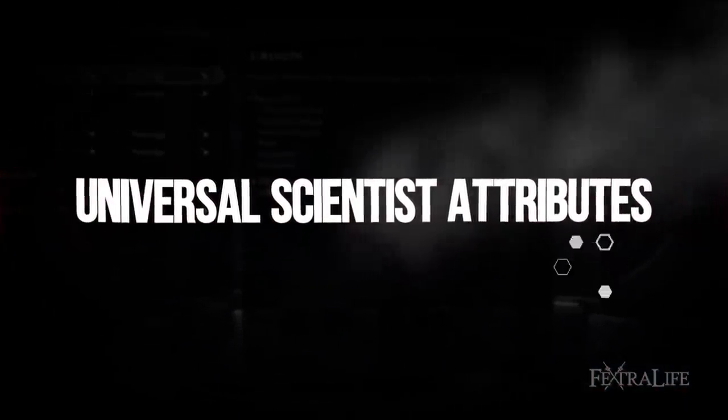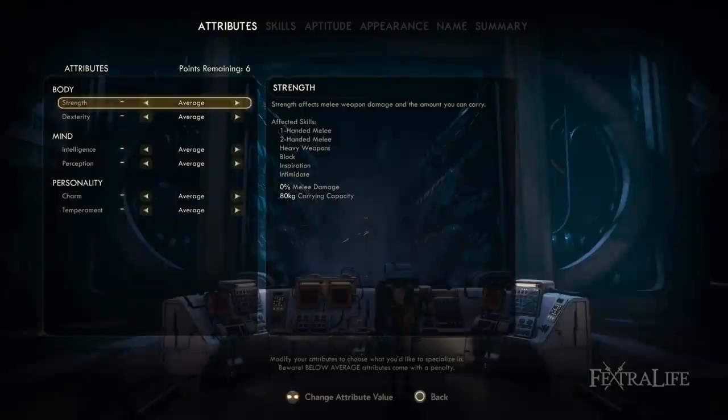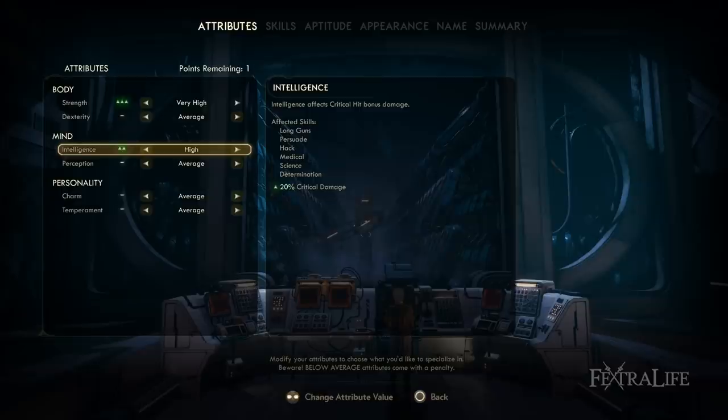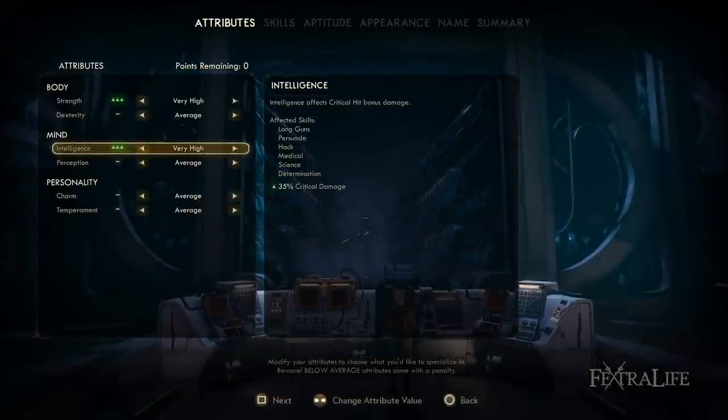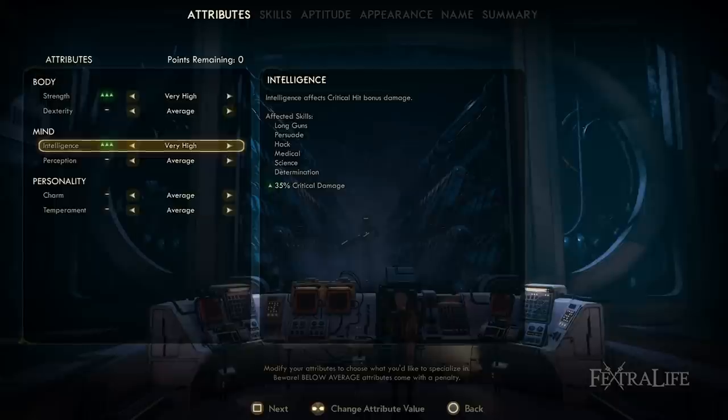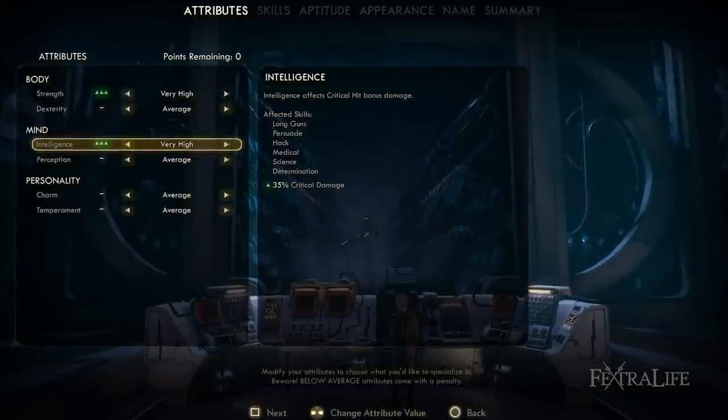The best place to begin with any build is attributes because these cannot be respec'd, so this decision is permanent. When making a build that revolves around using every weapon type in the game, you want to focus on attributes that are going to increase your damage with each one, as well as those that will keep you alive. The best way to do that is by placing points into Intelligence and Strength. Intelligence will increase your overall critical damage with any type of weapon, making it the best possible attribute for a build that uses multiple weapon types like this one.